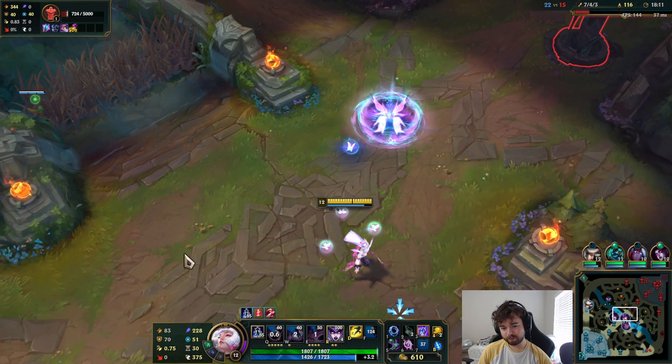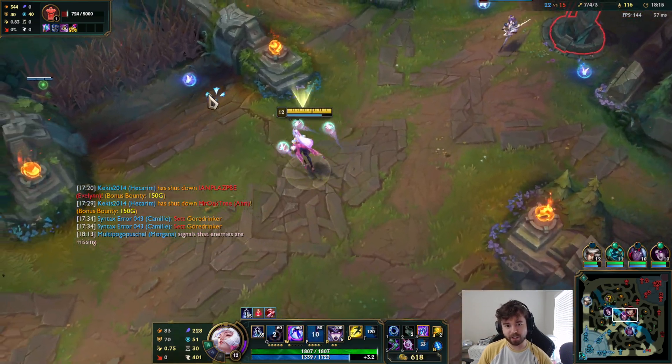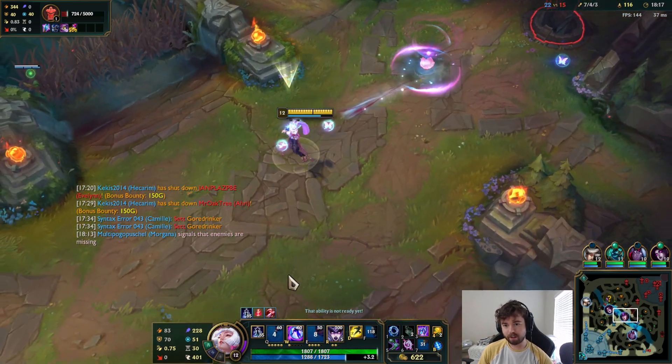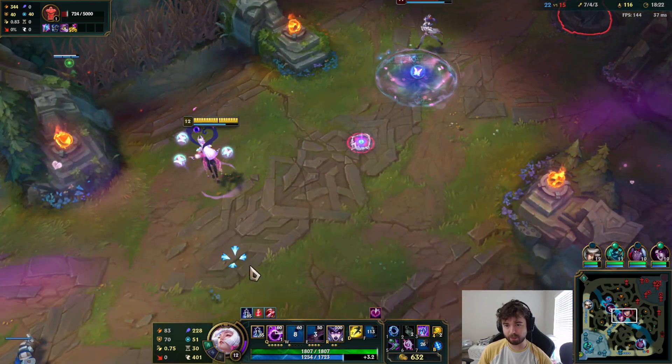How did my Q land there? Let's just put some orbs down. If I land a stun, she is so dead. If I have a bunch of orbs on the ground, I will deal a crap ton of damage.